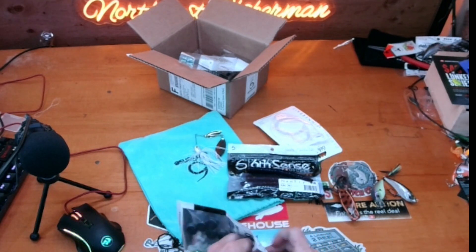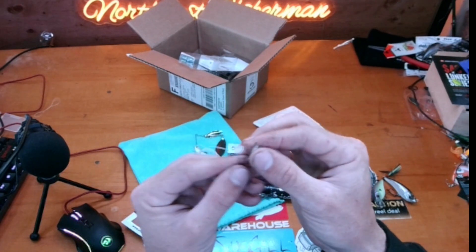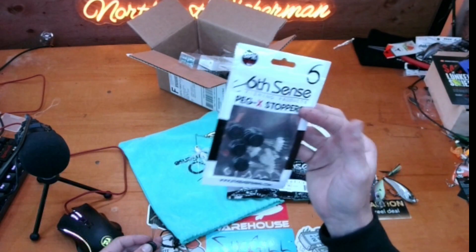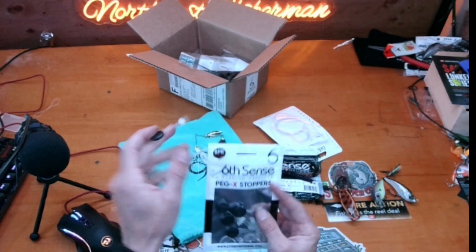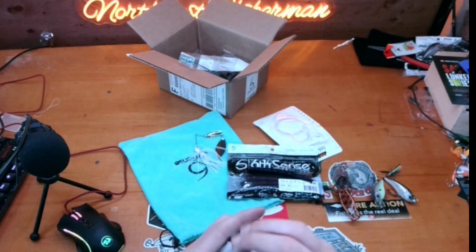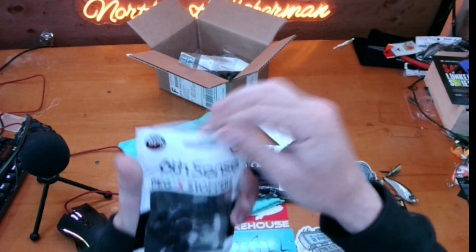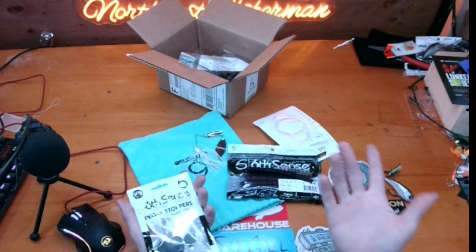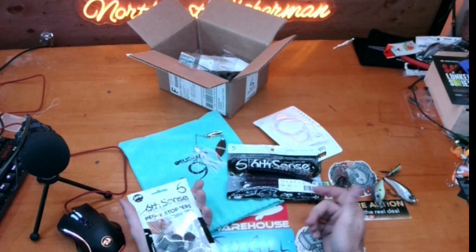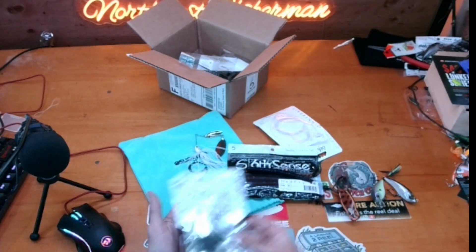The Peg X Stoppers — you put them on your line to stop your weight from moving on a pegged Texas rig. I was actually thinking about buying some because I'm down to my last bunch. Getting a whole pile of these was great. There are 54 of them in the package — six bundles. It's not glamorous, but terminal tackle isn't glamorous. We just have to be thankful for the terminal we do get.